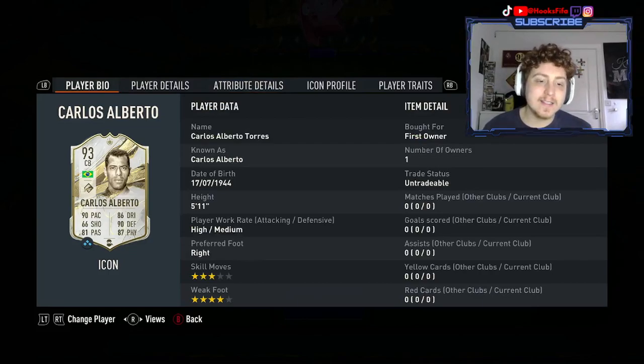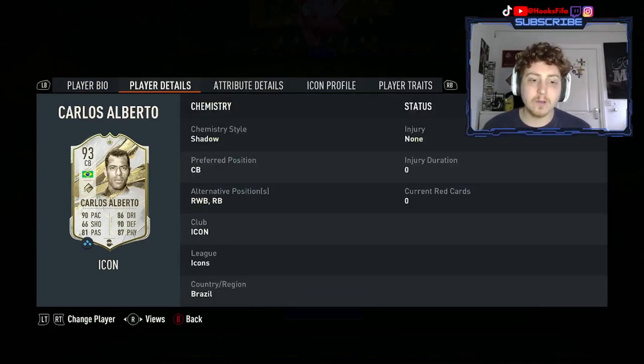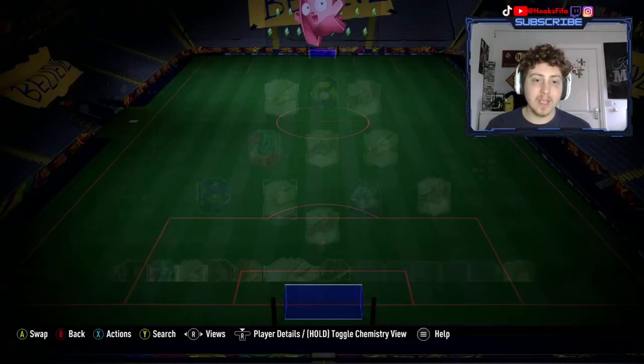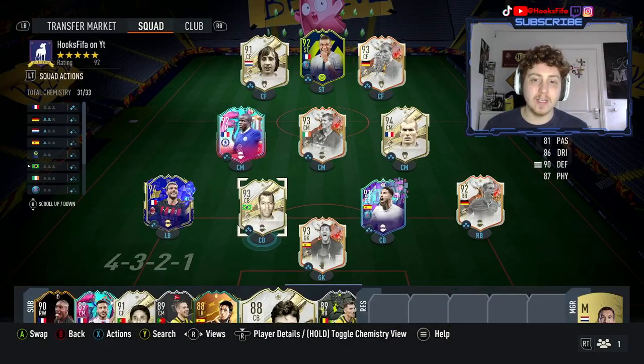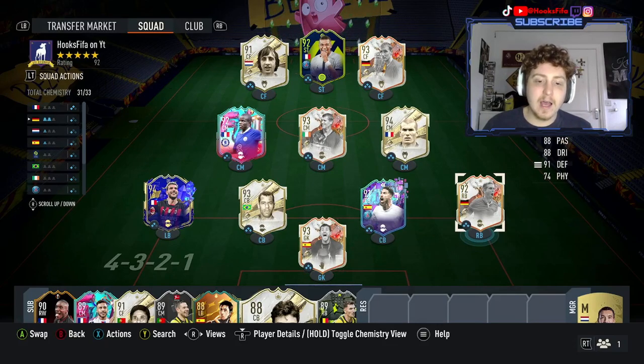It requires a bronze squad, a silver squad, an 84-rated team, two 87-rated teams and an 88-rated team as well. Right back, right wing back, centre-back on this card. With 90 pace and plus eights, gives him 99 acceleration, 98 sprint speed and some incredible defensive stats as well with a plus eight there. This guy is looking absolutely crazy. And of course, he's always on three chemistry and he fits right into this team. He'll be playing centre-back.